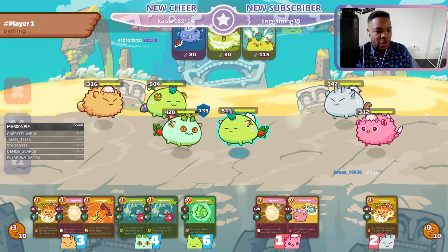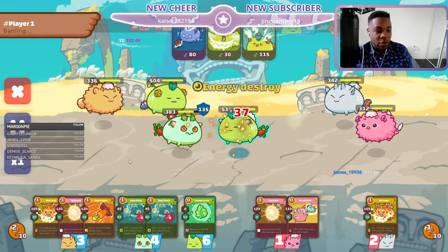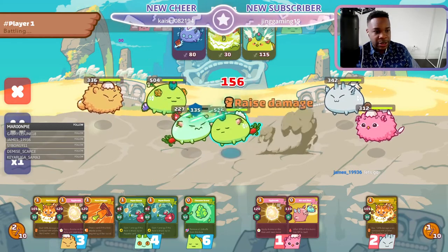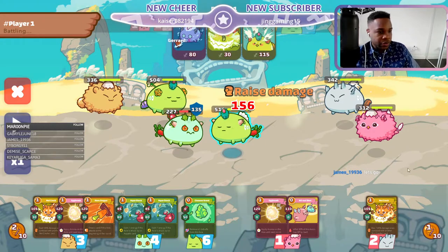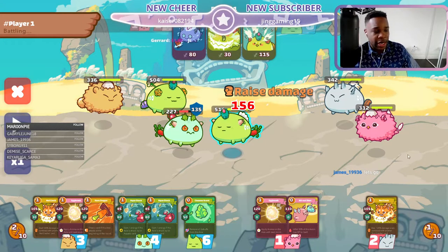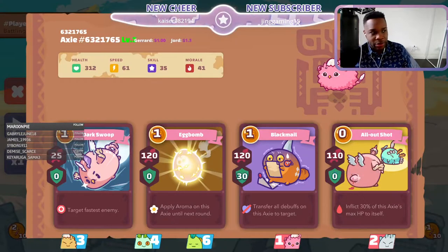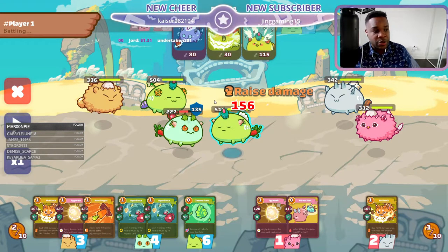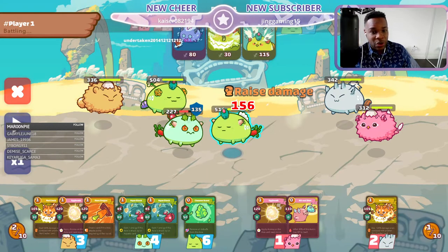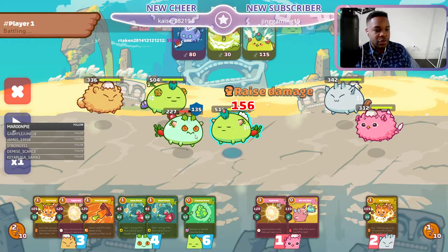In round two you don't necessarily have to use your beast cards in round one, because they're probably not going to have their bird combo ready. Typically the bird card combo or beast card combo is ready when they pass round one. However, they did steal an energy here, which is always bad.